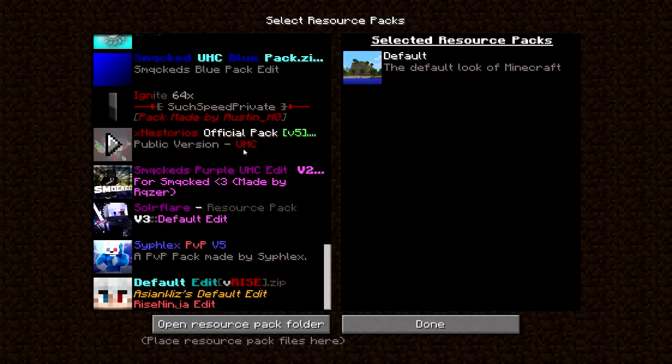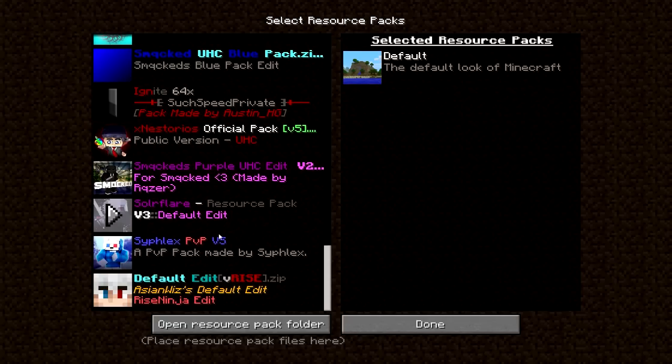Here's Existoria's public pack V5 — it's pretty nice, I'm pretty sure he definitely has released that. Smacked Purple Pack — UHC pack, quite nice. Solar Flare V3 default edit — pretty nice pack. All these packs are pretty nice in my opinion, that's why I have them. Here we've got Cyflex's pack V5, this is an SG pack, very nice.